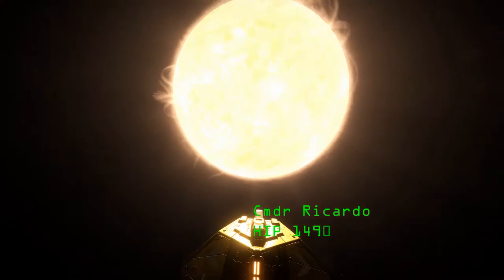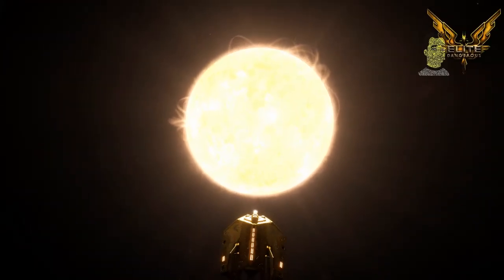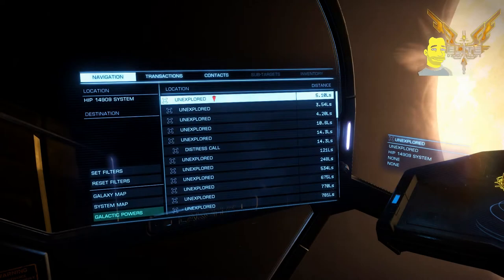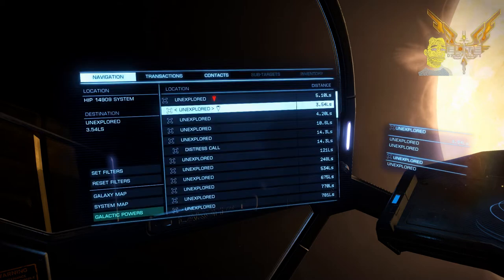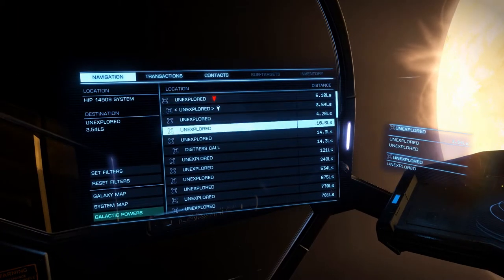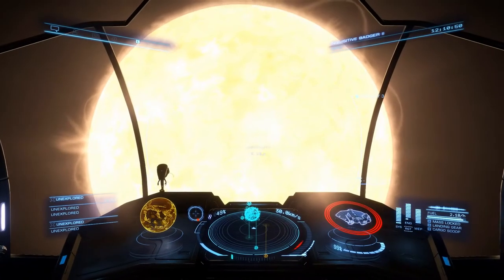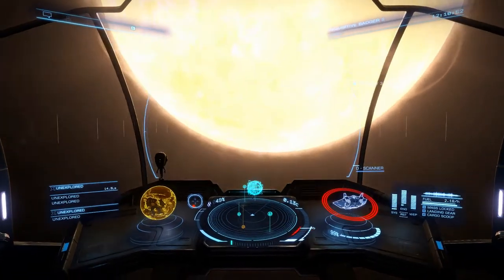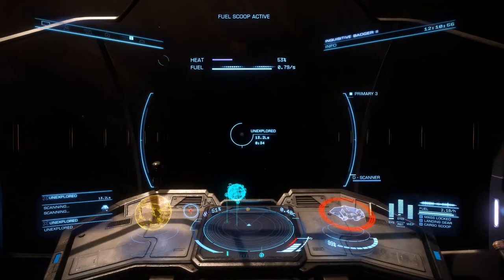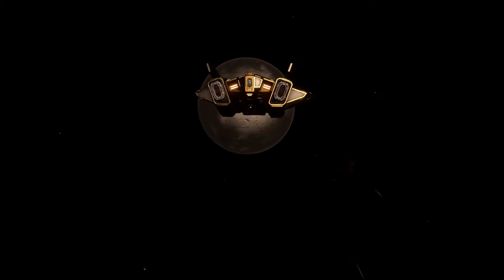Hello, it's Ricardo and I'm in the HIP 14909 system. I'm going to take a trip to the Thargoid base and look at it end-to-end, right the way from the initial distress core you see as you come into the system, then down to the first look of the Thargoid base from the air as we get closer in the ASP, and then we'll move inside and activate the central Thargoid machine.